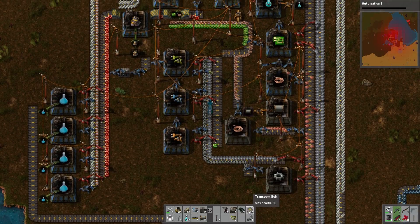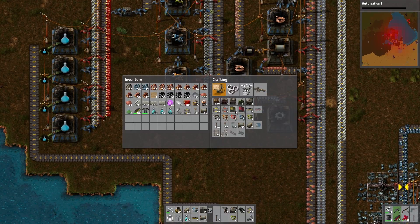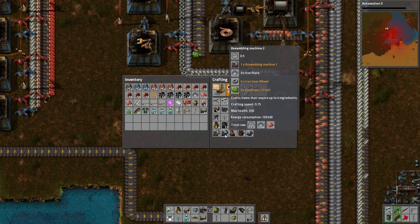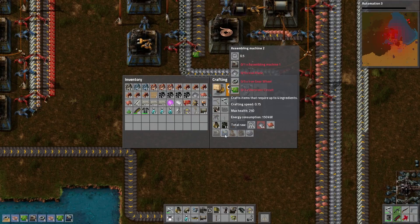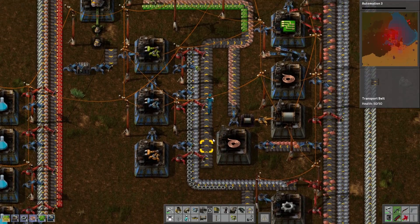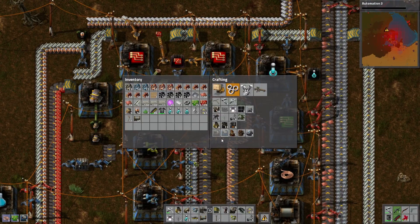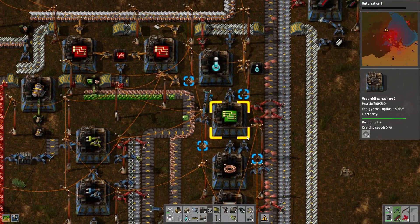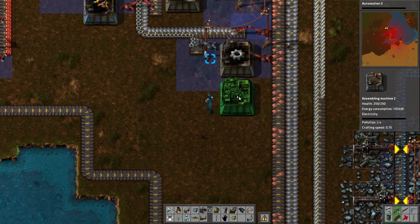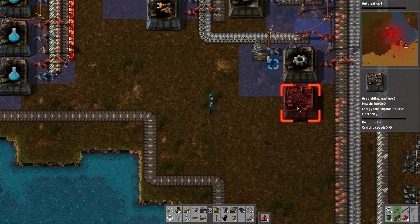Or back - oh, you know what, actually if I can get this to supplement the core system as well. Let's get - we're very short on everything right now. So let's get a few of those, some of those, and an iron plate. Still two assembling machines - you're gonna go here to here.